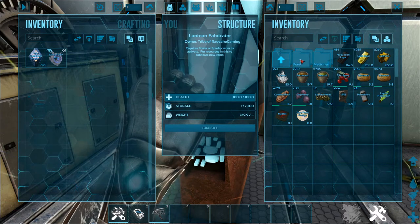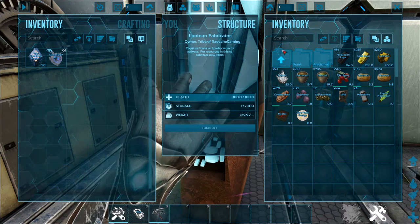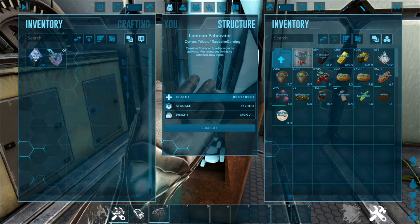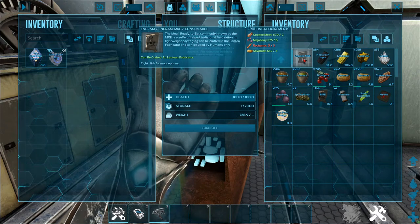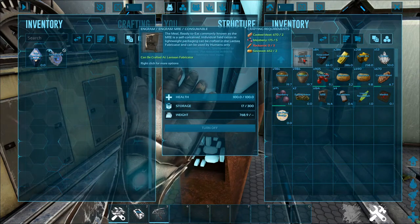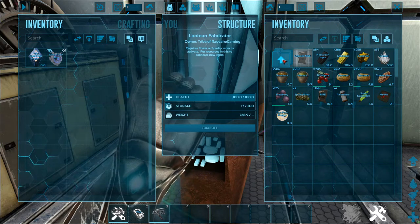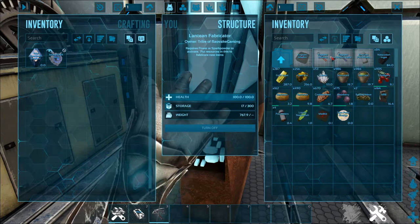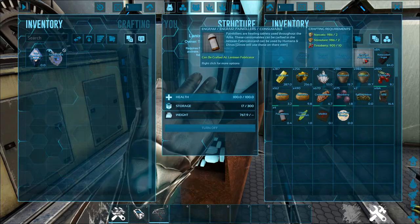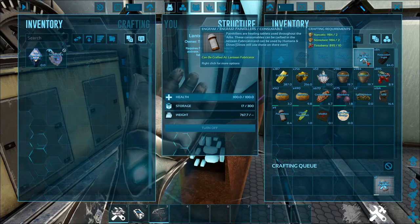A few things we've recently added that are important, especially for resources. The first is the MRE — super lightweight, non-spoiling, human-only, big food. It feeds 250. Under medicines, we have painkillers: basic 70 instant heal.